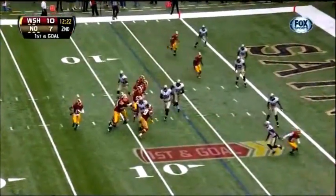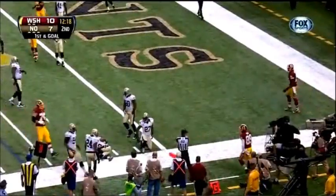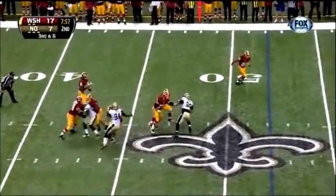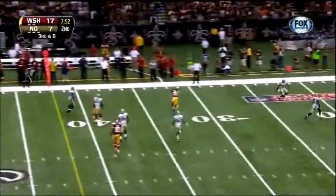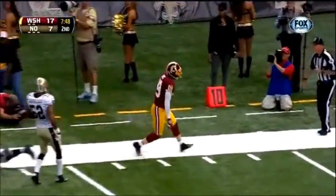For the Redskins, first and goal from the six. Griffin throws, and this one is held down at six. Griffin moving to his left, now he fires and wide open for a Redskins first down is Santana Moss.